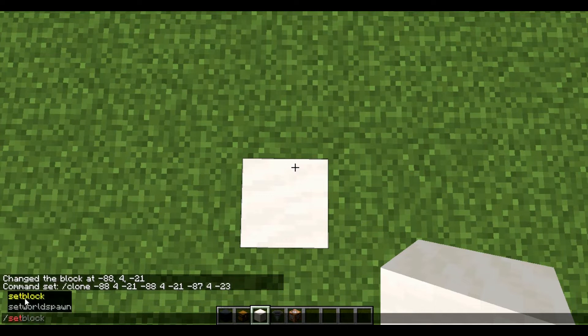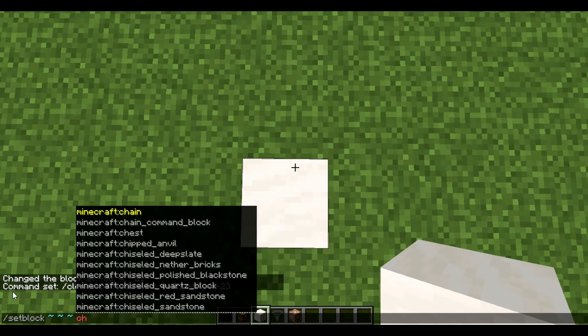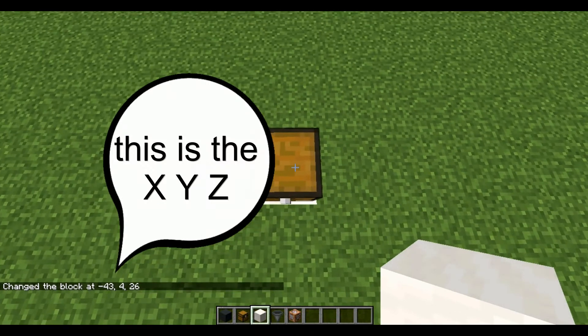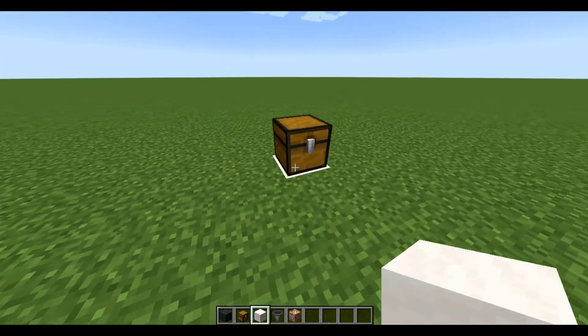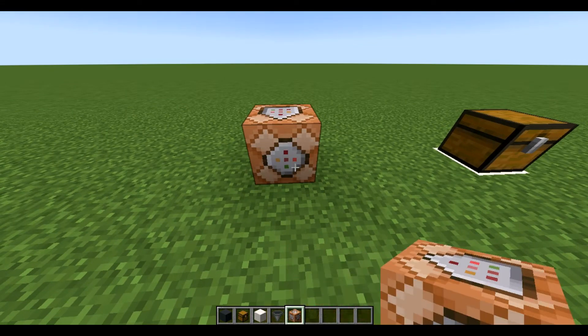Use this command. Now you can see the XYZ of this chest. Mine is 43, 4, 26 — but yours can be 69 or 420. This is going to be an overpowered chest with endless items.